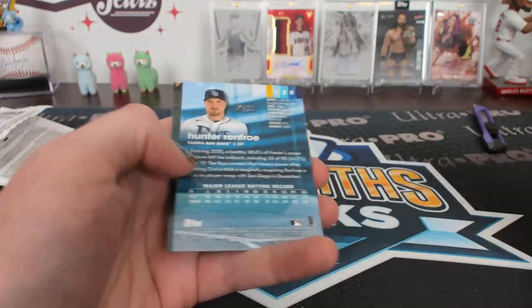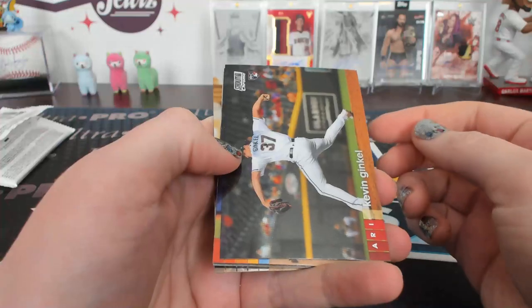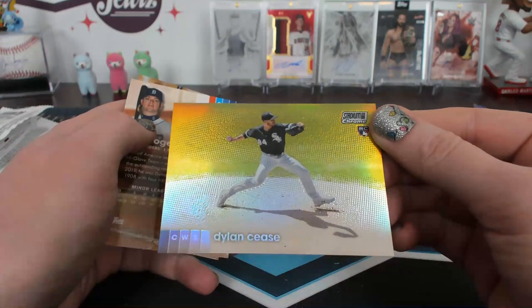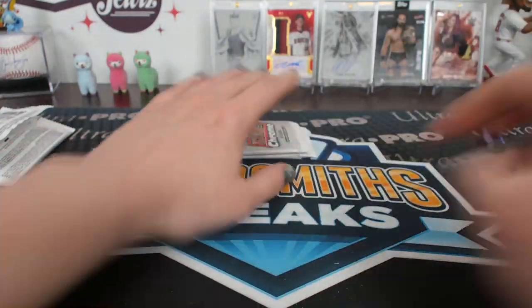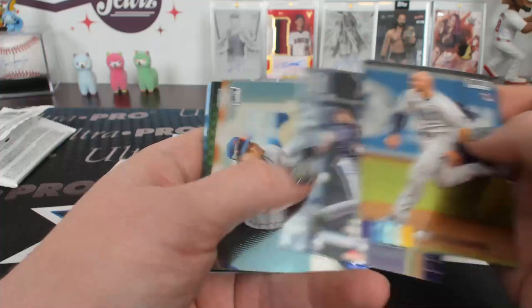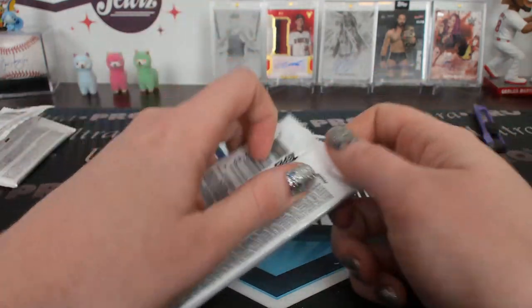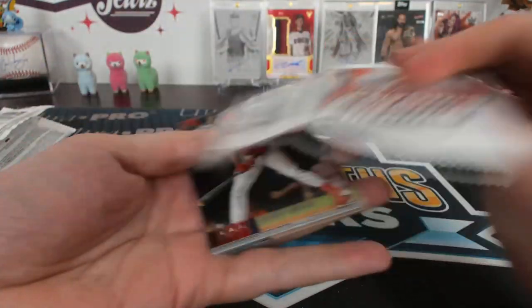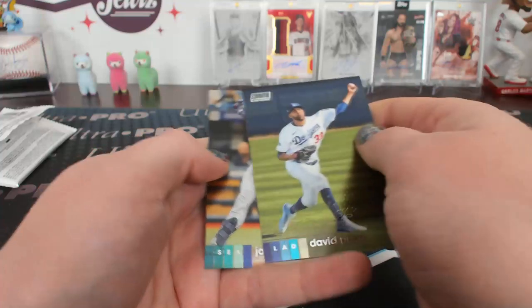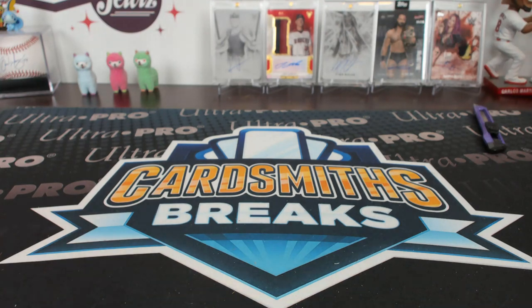Hernandez refractor for Texas. A couple of red refractors to five. Belly auto. Dylan Cease refractor, White Sox. Emperors of the Zone Sunny Gray. Last pack of the break. Robert Beam Team. No Wave refractor — I'm let down. I know. Expecting to see that. Alright, recap time.